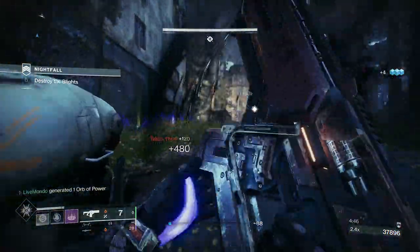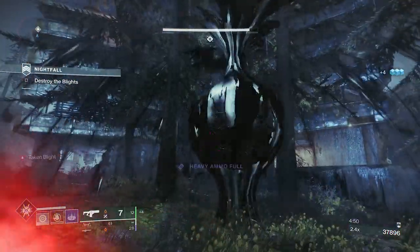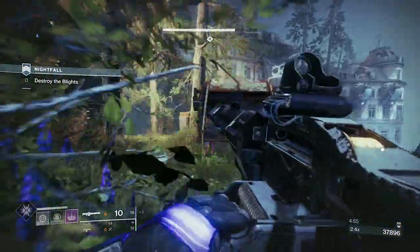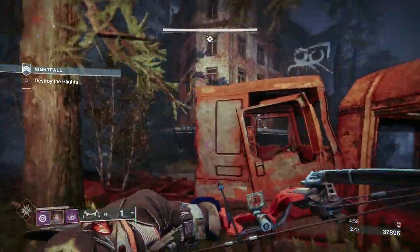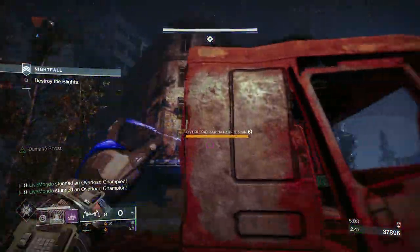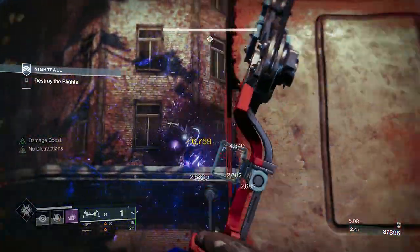Absolutely no chill — the enemy saw the grenade too late and just teleported straight past it. When taking down Blights, I go with the rule of thumb: whether it's going to be fusion rifle or machine gun, I use whatever I've got the most ammo for. Although you're not struggling for ammo, you don't want to put yourself in a position where you might.